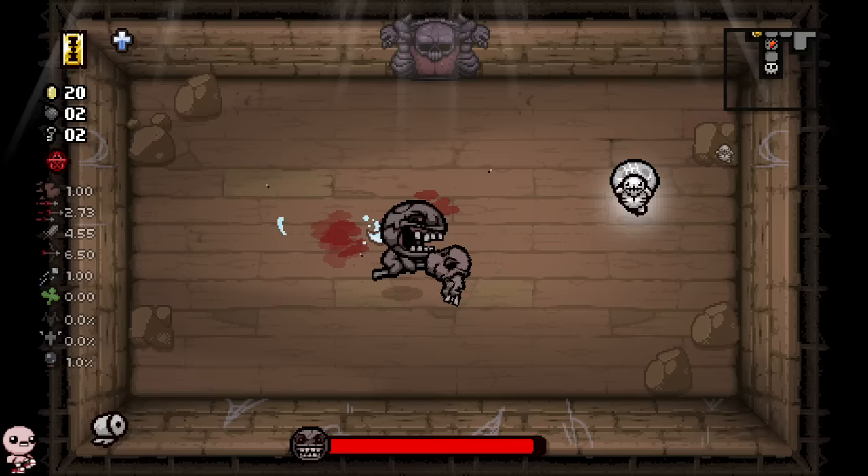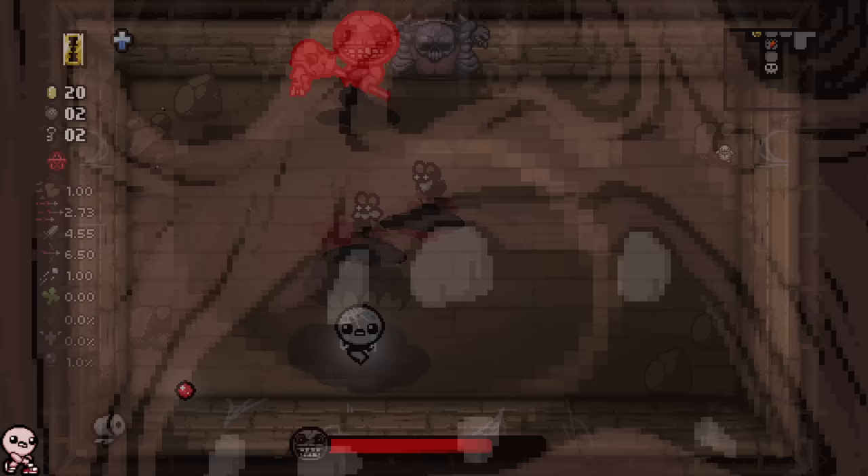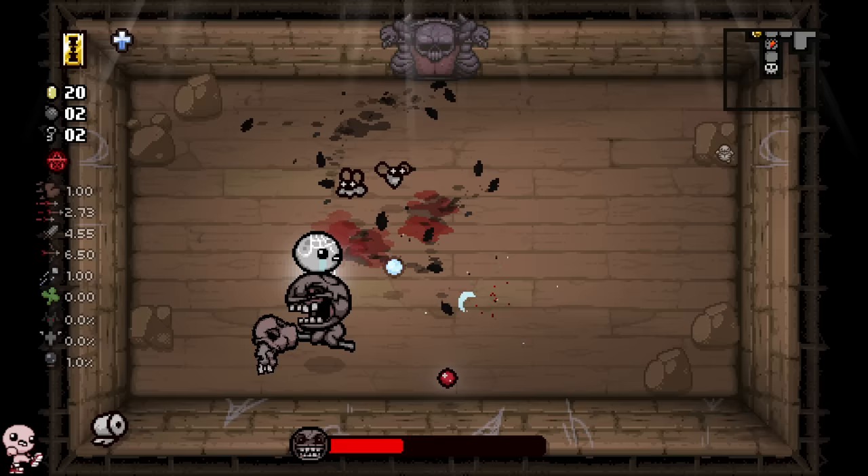We can actually do it here with Famine. Standing next to Famine will make him charge, but there you go - I'm invulnerable. Standing above or below Famine will actually make him spawn flies, and we can use these guys so that they can shoot us and proc Necronomicon. I'm literally invulnerable. There is nothing that these flies can do to hit me. And this is still in the game, still not patched.